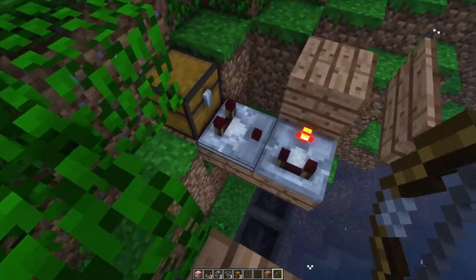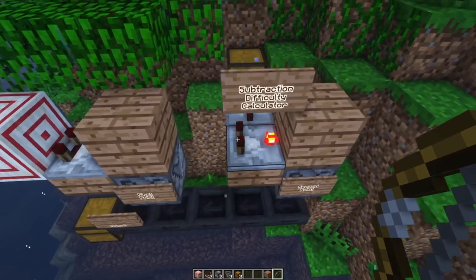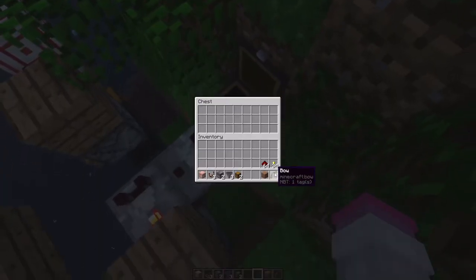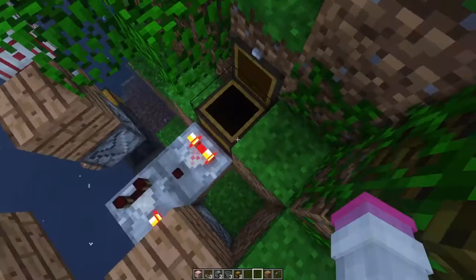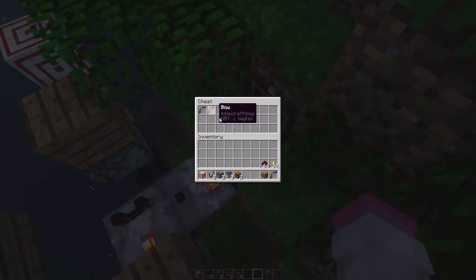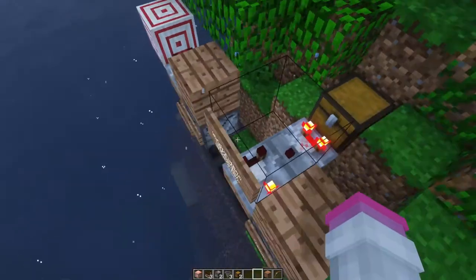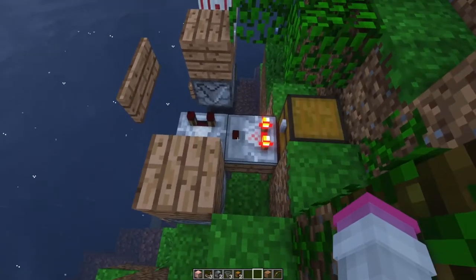So what I do is put 11 in this chest, and then anything 12 or higher will work. To produce a signal strength of 11 with this chest, use items that cannot be stacked. If you put one in, it's signal 1; two gives signal 2; and after that, each additional two items adds one more signal level — so 3, 4, 5, 6, 7, 8, 9, 10, 11. I would put that many in there to make it signal 11.